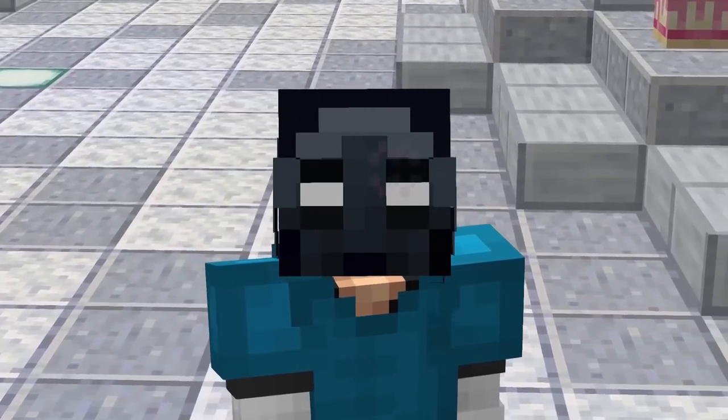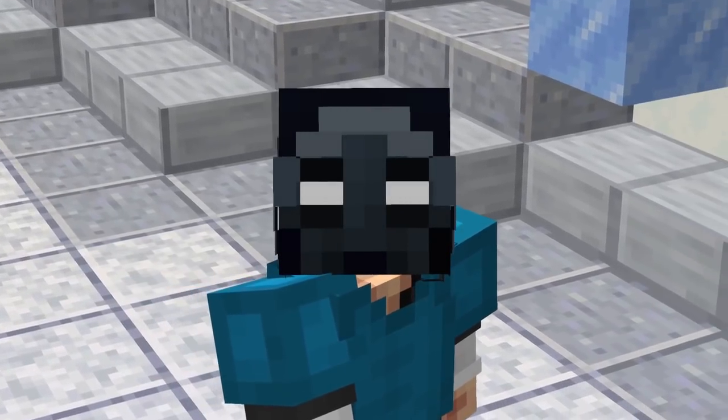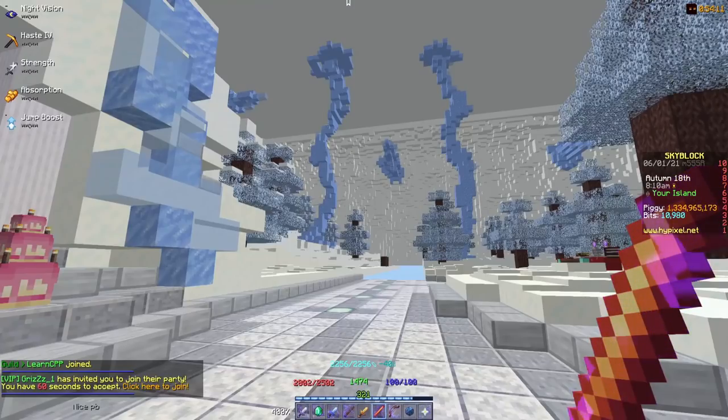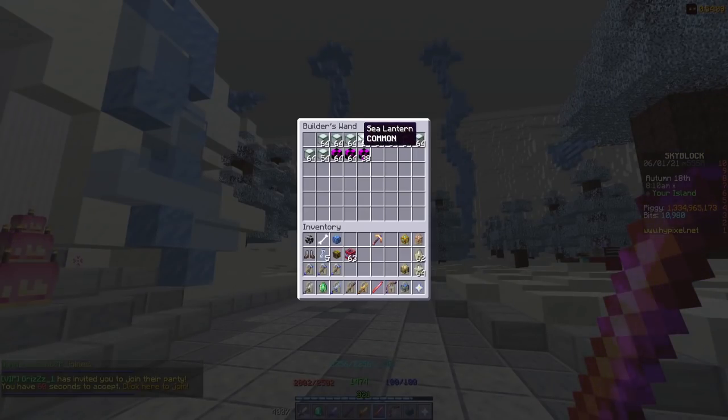The day has finally come. After a long, long time, baskets of seeds and builder wand is finally fixed. Here is a builder wand with all this stuff in it. Click on it, it now opens. This is good because it's now fixed and we can fill it up with anything we want.